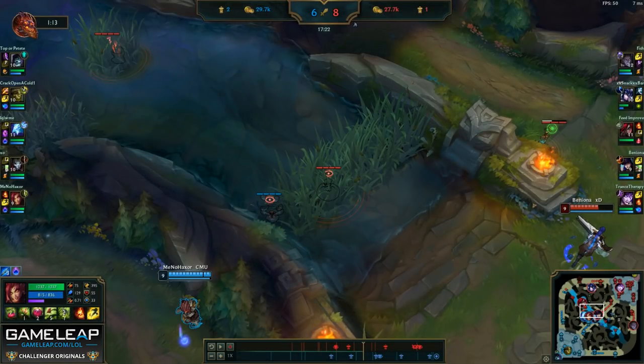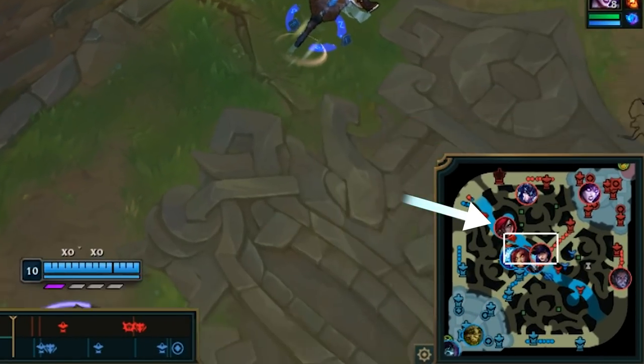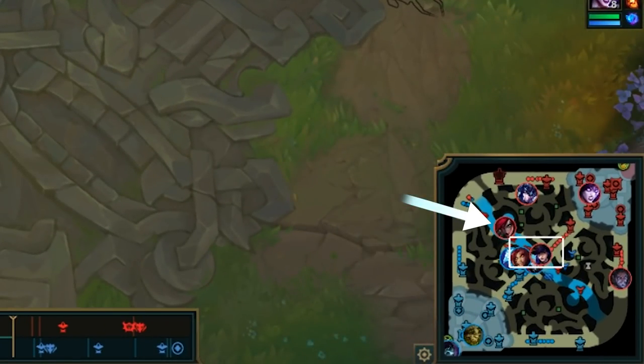Alternatively, I could use my plants to get vision in the bush without it being denied. However, I would like to save my plants in this scenario because I do see Caitlyn is mid and I'm anticipating that we might fight soon, so I'd rather have my plants for the teamfight.